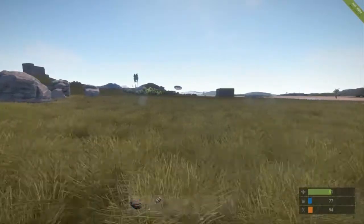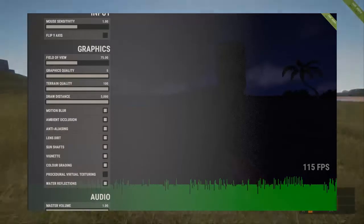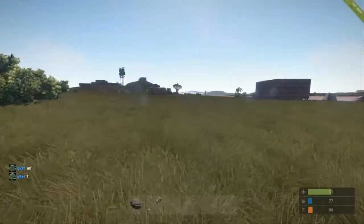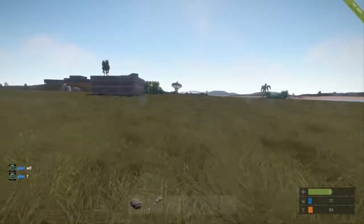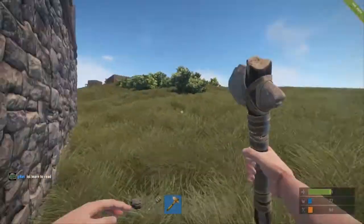They also did a couple of tweaks. The tweaks window has been redesigned and has a few new options. It also shows the frame rate and has a frame rate graph along the bottom, which makes it easier to see if changing settings has any performance benefits. If you raise the graphics you'll see the frame rate drop and then go back up, which is really nice.